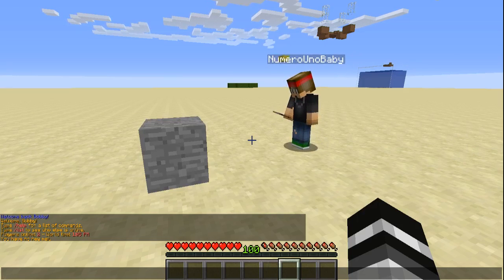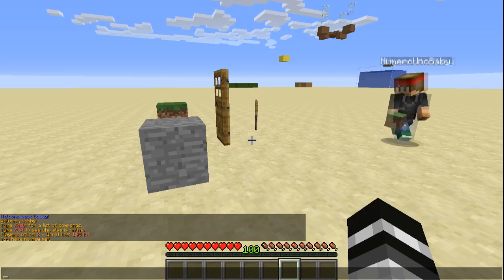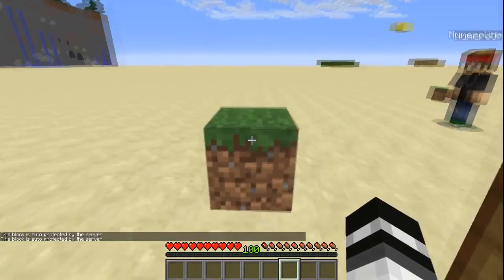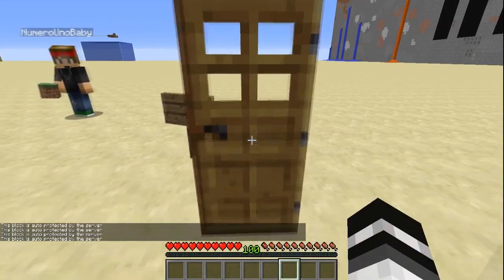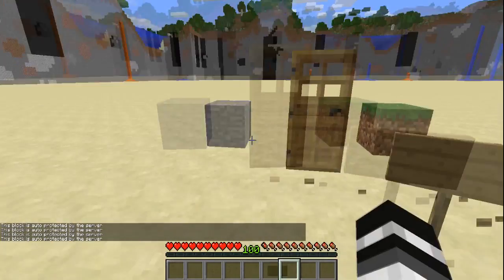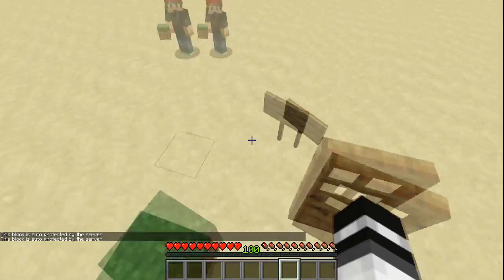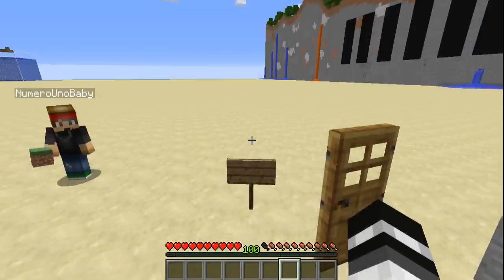My main account is going to place down some blocks, and then you'll see that bobby — the character you're currently watching from — cannot break any of those blocks. It says 'the block is auto protected by the server,' so we cannot destroy it. We can't even open the door — it protects that as well. Can't break the sign either. Every single block is immediately protected by the server, including doors. Really awesome anti-grief plugin, one of the best.